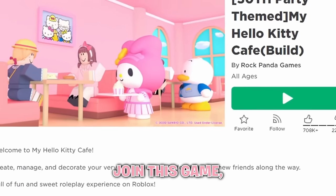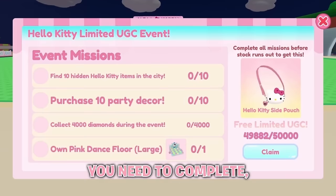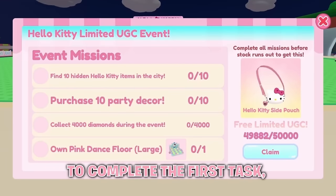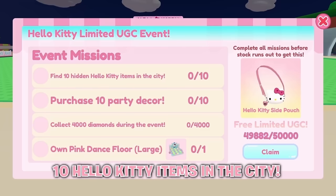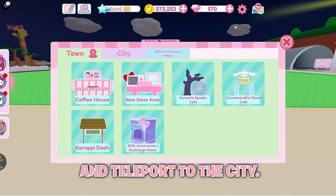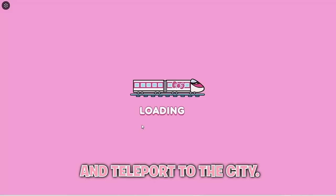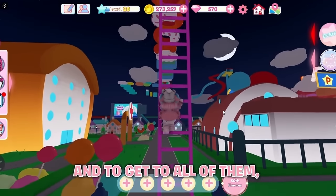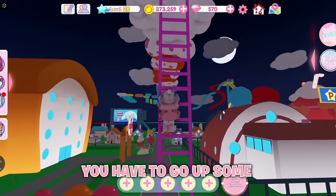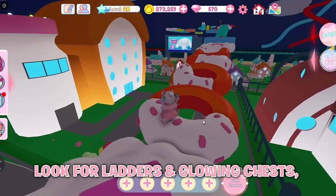Join this game, Hello Kitty Cafe. Click here to see the quests you need to complete in order to get the free UGC. To complete the first task, you have to find 10 Hello Kitty items in the city. Click right here and teleport to the city. The glowing chests are scattered all around the city, and to get to all of them, you have to go up some type of ladder. Go around the city, look for lighters and glowing chests, and open them.